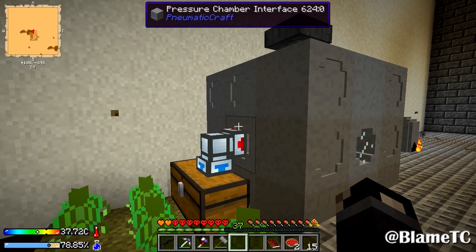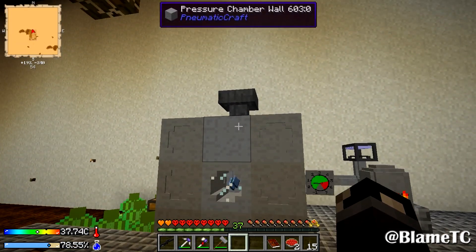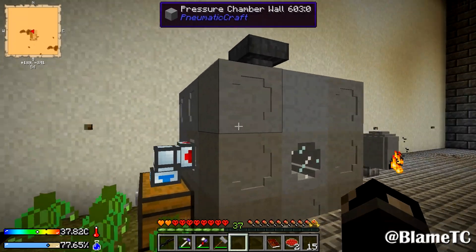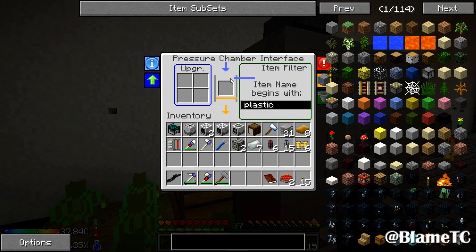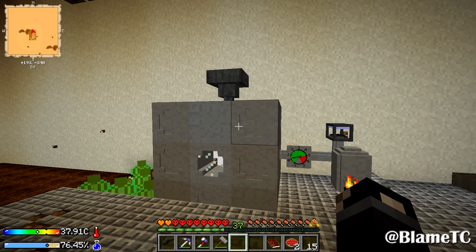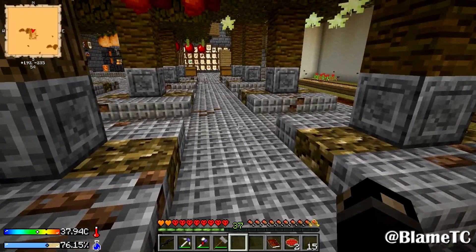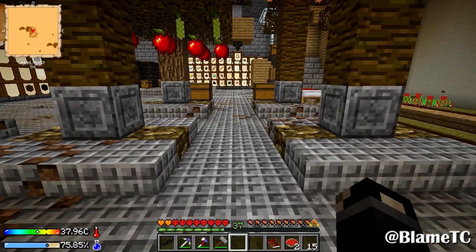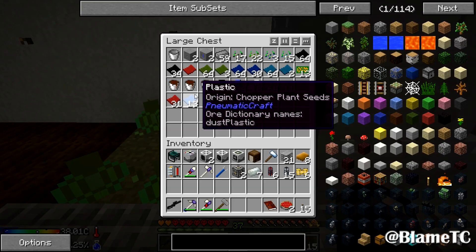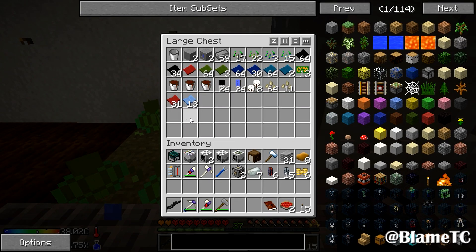Some good news: the pressure chamber interface is no longer causing frame rate drops on my system, which is awesome. That was preventing me from using the pneumaticraft stuff — any time I put something in the pressure chamber, the item would go in and get put out, but it was causing pretty significant issues. Every five or so seconds my frame rate would get cut in half and the game would stutter. But that seems to be fixed now, which is awesome. I also got a bunch of the fire flower plastic and the chopper plastic.